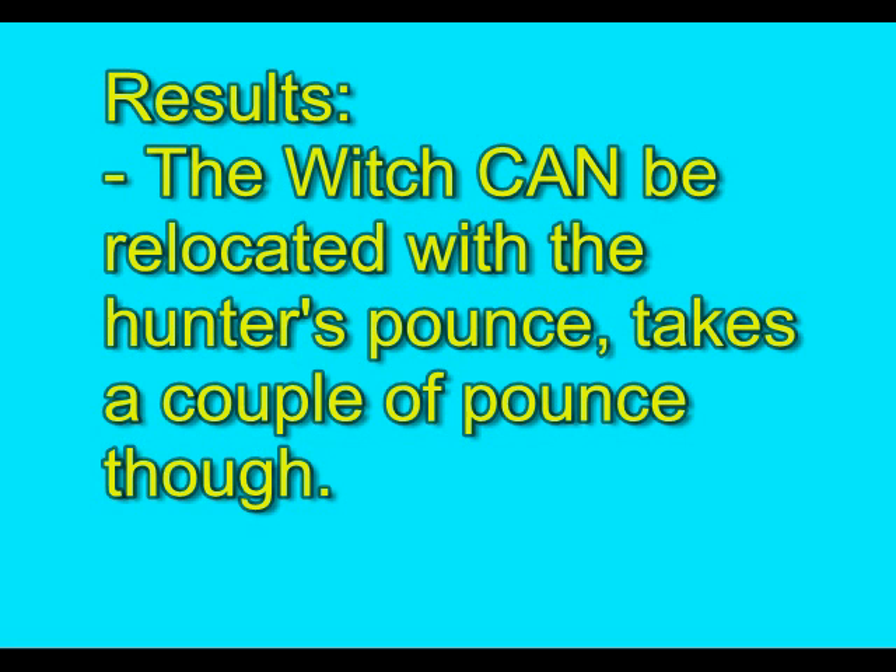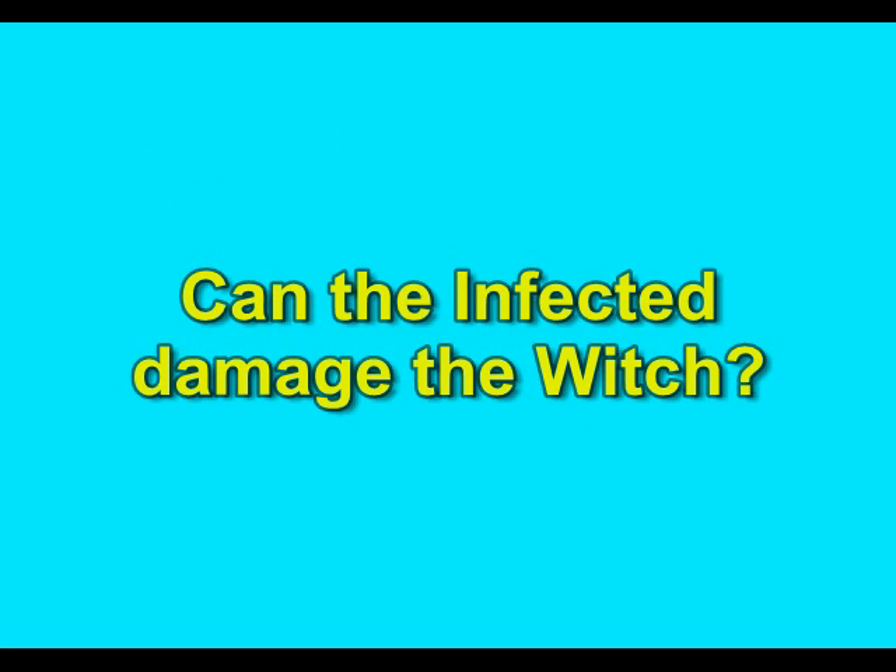The result is that you can relocate the witch using the hunter's pounce — though it takes a couple of pounces, sometimes random, at the right angle.